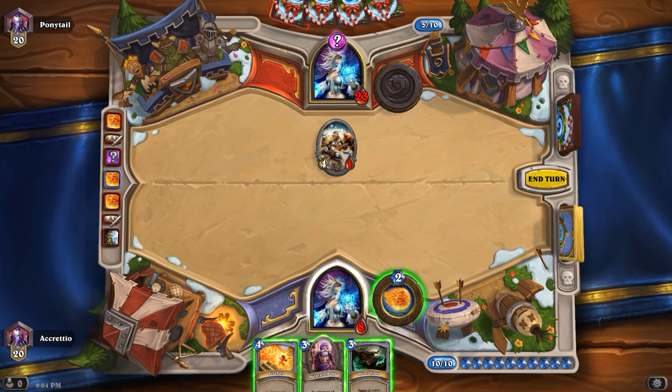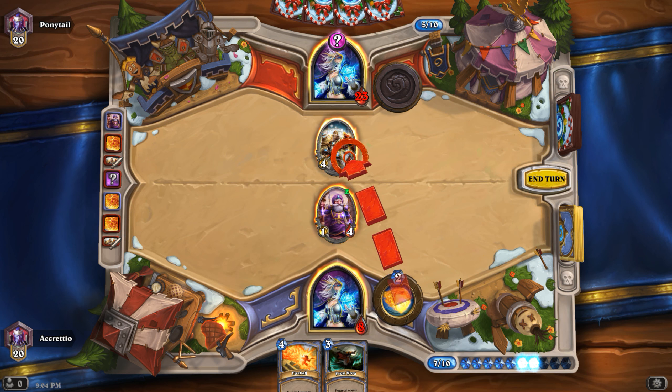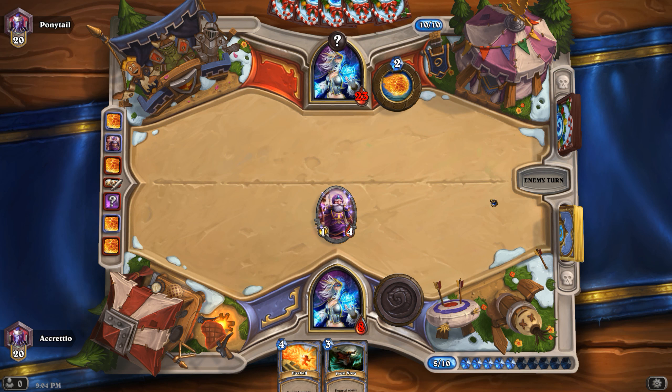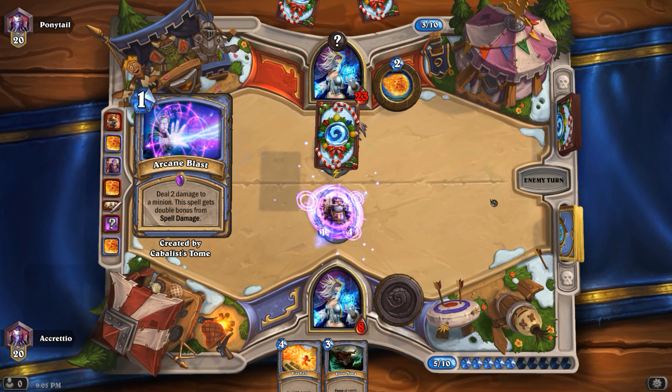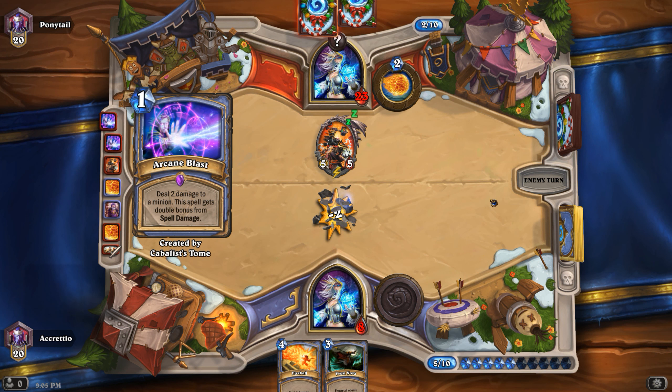Frost Nova. Okay, let's play the Dalaran Mage first to see what secret it is. Oh, it wasn't — it's Mirror Image. Should we play the Fireball? No, let's keep it. It seems strange to do 7 damage to face when you might need the damage to clear the board. I'm far from winning this — I need the board. I definitely think it was right to keep the Fireball.